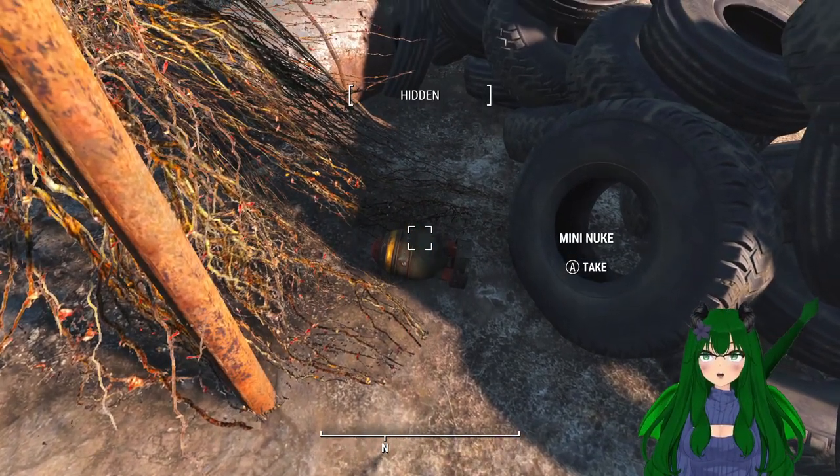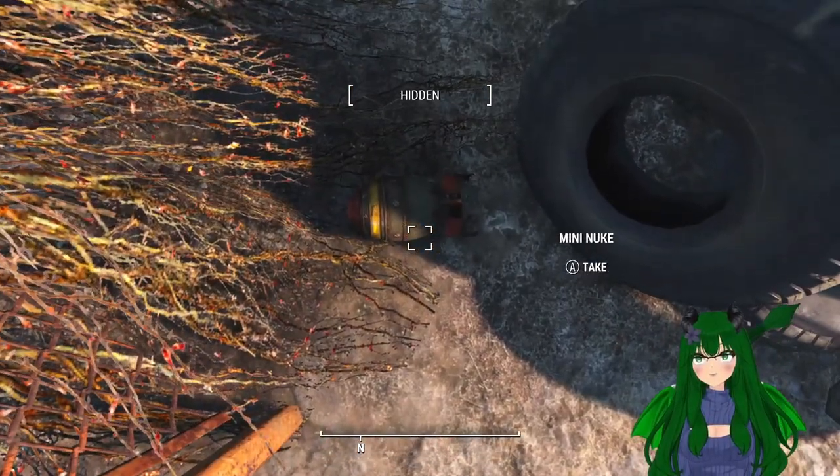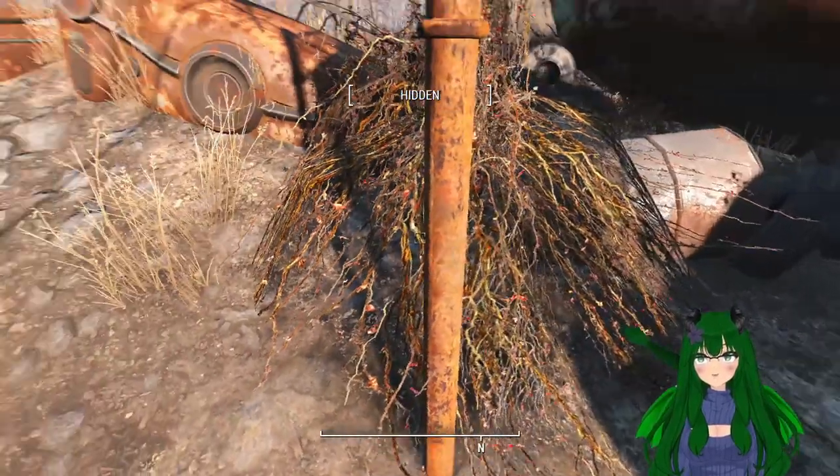I have a patch installed so the mini nuke has been removed, but normally the mini nuke would be over here and you just have to slowly bump into it to move it and then you'll be able to pick it up.